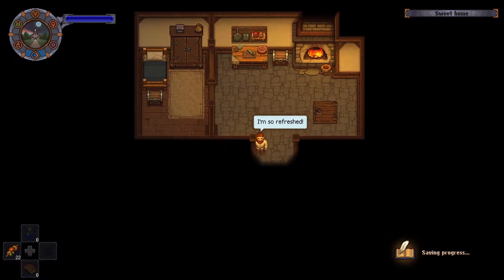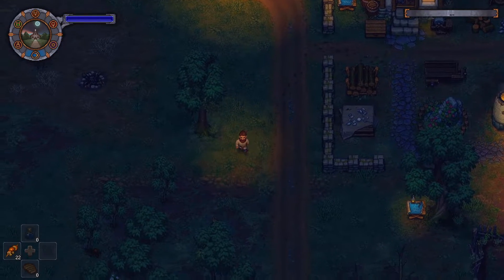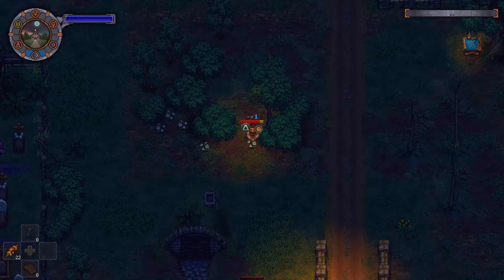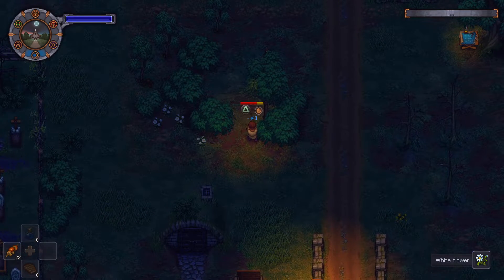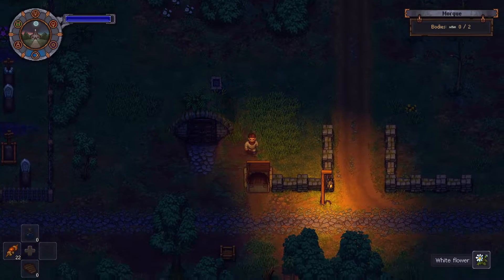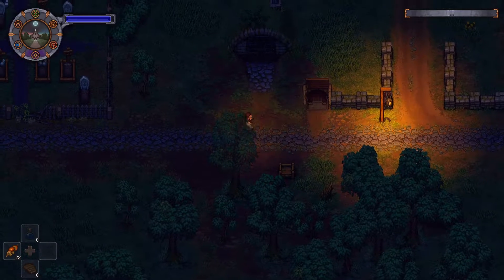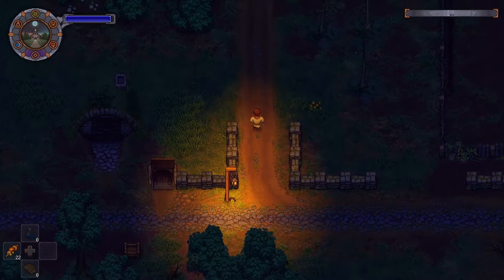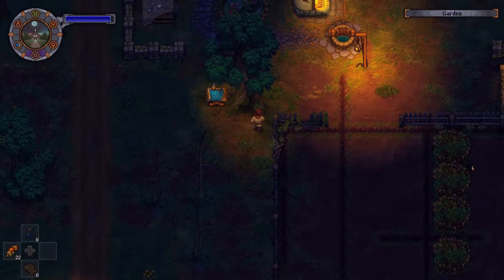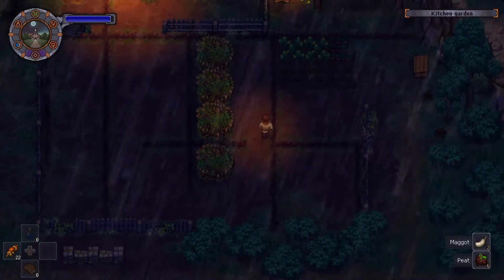Still nighttime. So we don't have any new bodies coming in. We only have eight carrots. Let's take a look at the farm real quick — I'm guessing nothing's available yet. We have some peat and maggot.